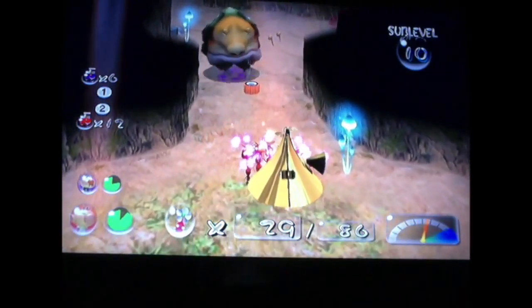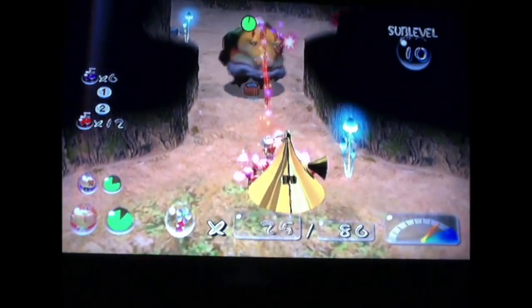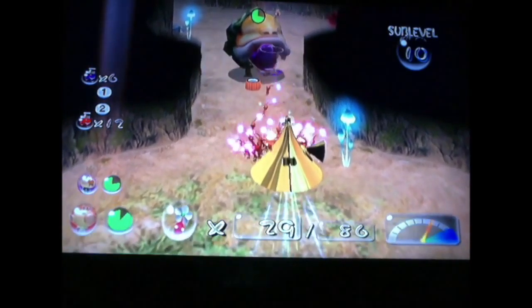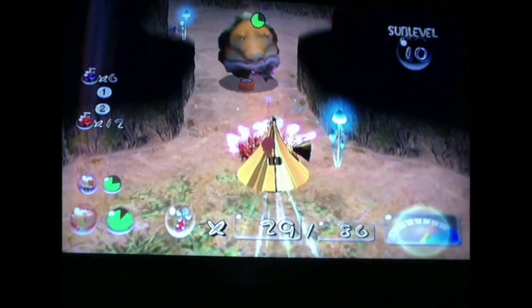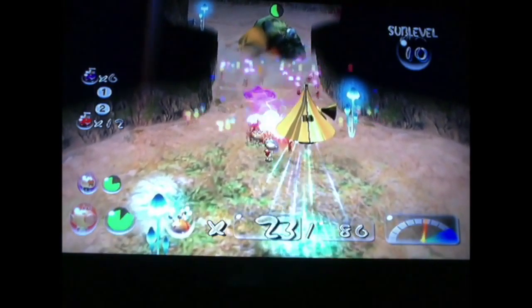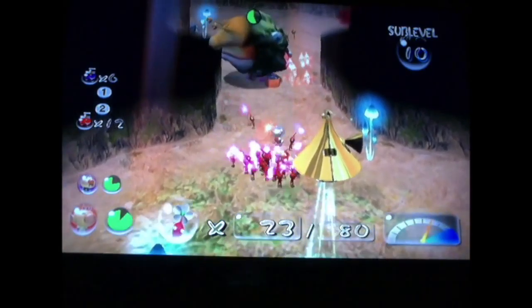Oh dang it, I threw a blue one over there. Dang it, didn't really want that to happen. Now, there are two Emperor Bulborbs in here, but we're going to try to fight one at a time. I'm not going to try to take on both because that's just too risky.